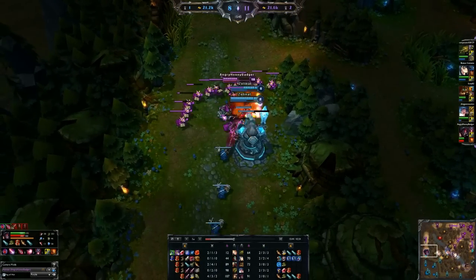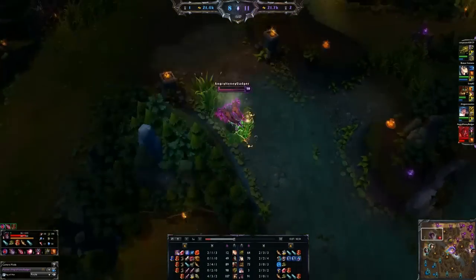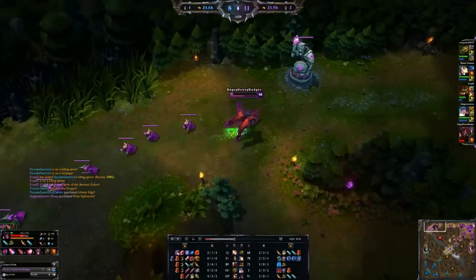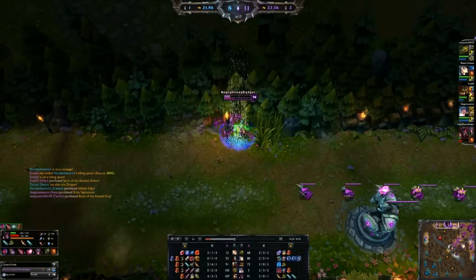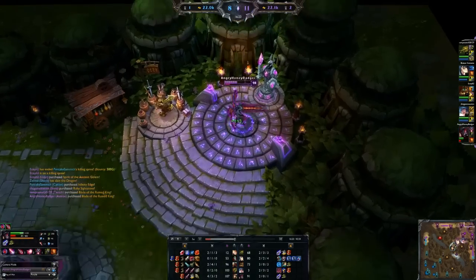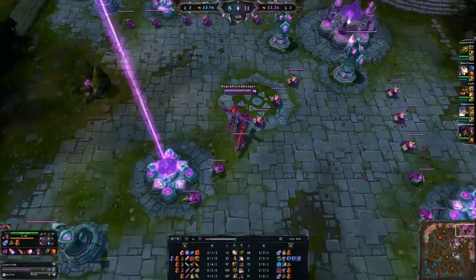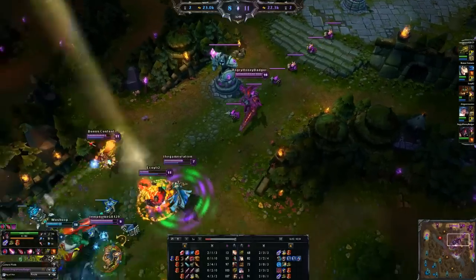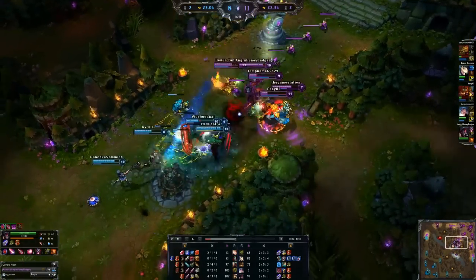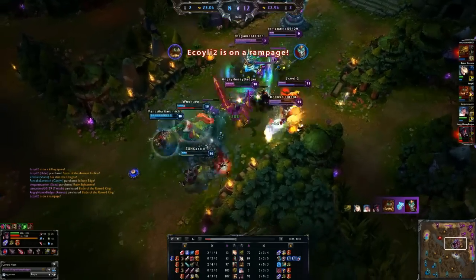Let's also go over his passive, Bloodwell. Whenever you use abilities, it restores your Bloodwell. If your Bloodwell is up when you die, you basically won't take damage for about three seconds and it restores health from the Bloodwell pool — you just come back to life. If it's not up when you die, then you die, which is sad.